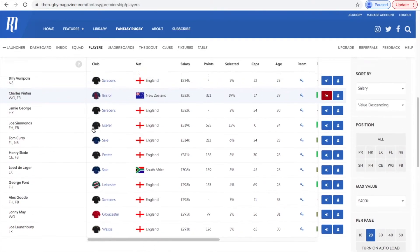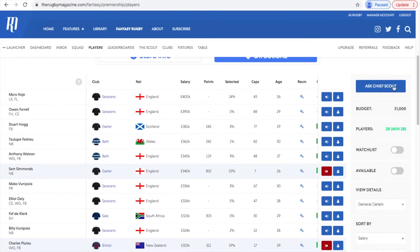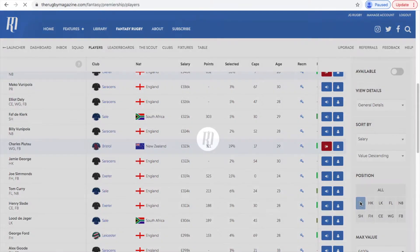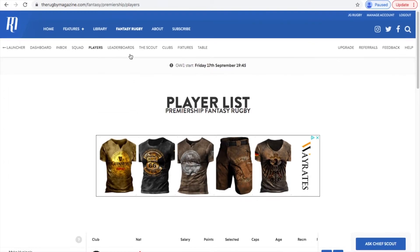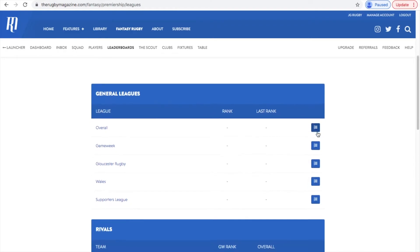Another useful tab is the Players tab, where you can actually see how much players are worth and start adding people to your team. I just recommend going on it and having a look — it does seem quite complicated with all the stats and numbers, but there's a lot of sorting available. You can see Maka Vunipola is the most expensive. Just get your head around it, go to the website and get a real feel for it.